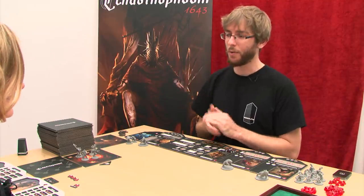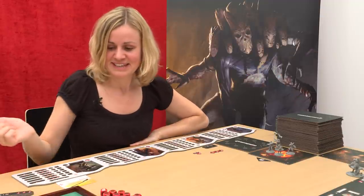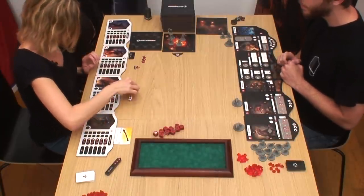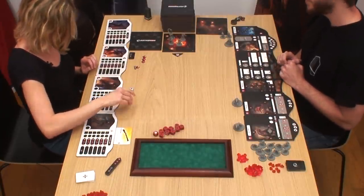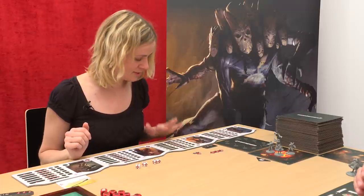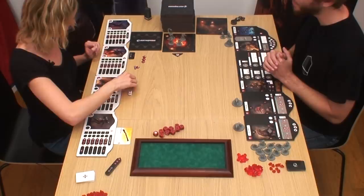Let's start the game. You start with your preparation phase by rolling one die for every human warrior you have. So 3, 6, 1, 1. You will put one of these activation dice on each of your warriors. No 2, no 5, so you cannot use your powers of the redeemer.